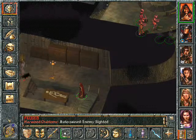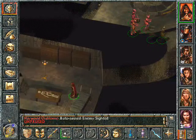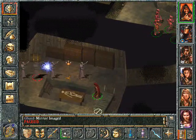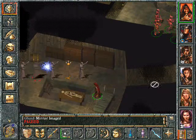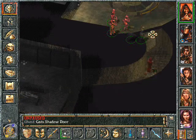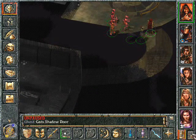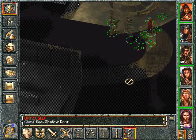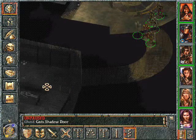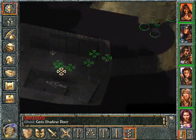And that guy attacks us. I don't know why — it doesn't matter. Oh, it's a mage. So we will leave, I guess, because the shadow door — where will he appear? I have no idea. So I guess we have to get in there. He doesn't come out. I didn't know it was a mage.